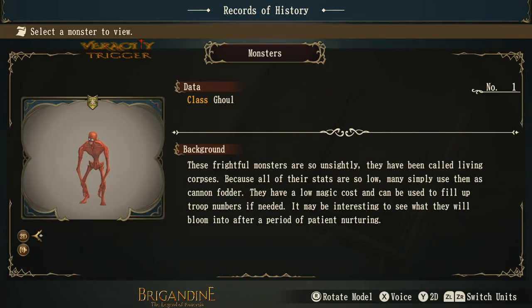These frightful monsters are so unsightly they have been called living corpses. Because all their stats are so low, they may simply use them as cannon fodder. They have a low magic cost and can be used to fill up troop numbers if needed. It may be interesting to see what they will bloom into after a period of patient nurturing.